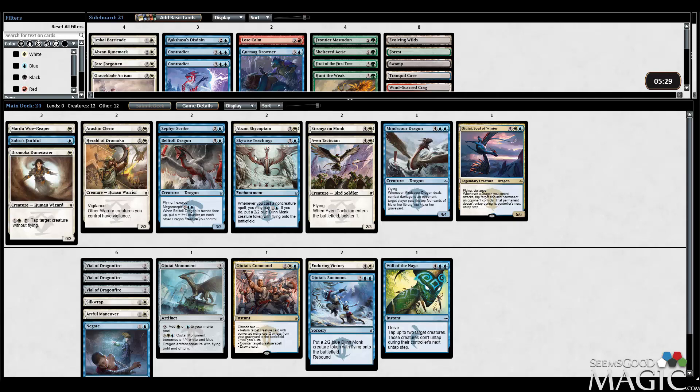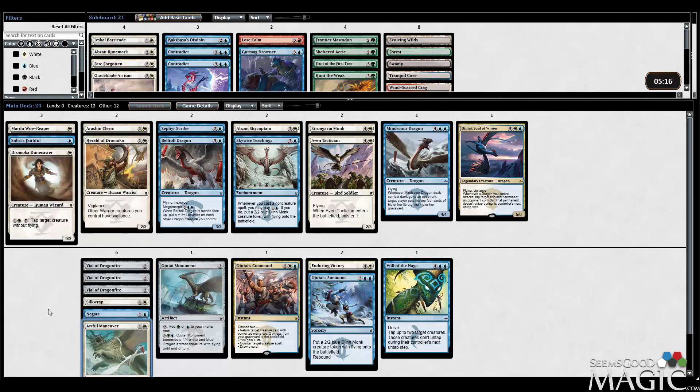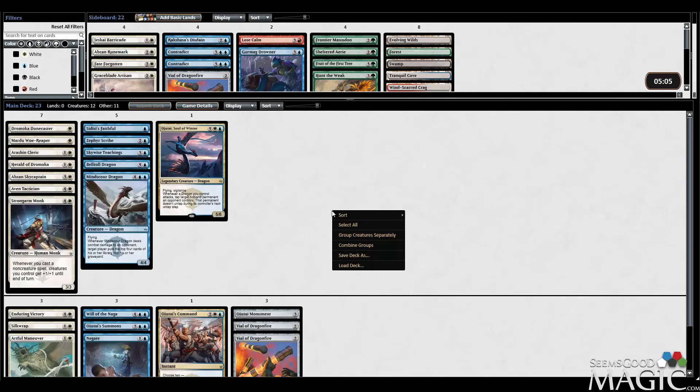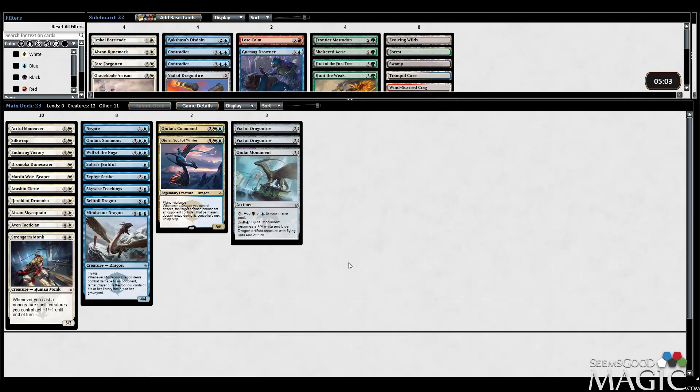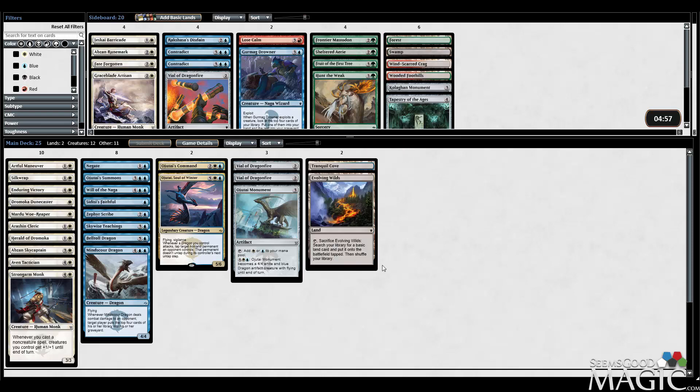I've got to make one more cut. It's 14 creatures counting Teachings and Summons. I guess I could cut a Vial of Dragonfire or cut Artful Maneuver. I kind of wanted to try Artful Maneuver out, so because I want to try it out, I'm going to cut the Vial of Dragonfire - one of them. So overall, it's very difficult to evaluate this deck because it's got just a bunch of brand new cards. Let's bring in our Cove and Evolving Wilds. I'm okay running Evolving Wilds in a two-color deck - that still makes our mana better.